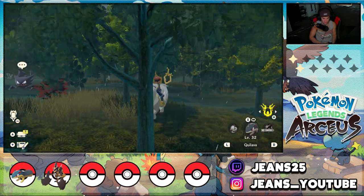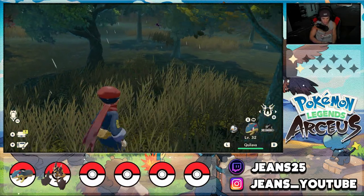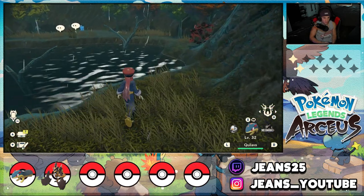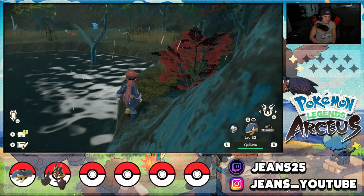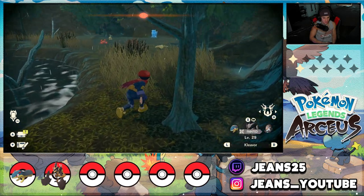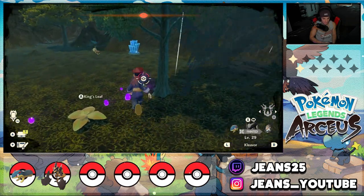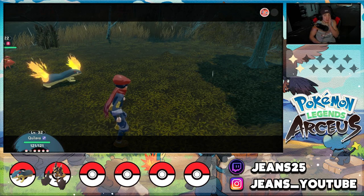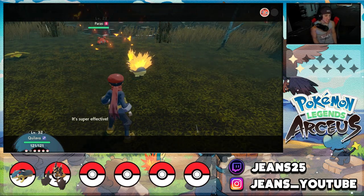We've got Gastly and Haunters — anything cool I really want? I think we're getting close to the area. There's a Pokémon in a tree — oh my dude, that thing's huge. This is the area I want to head to. Turtwig over here! Oh there he is — the long-awaited Turtwig! Turtwig, what's good? I gotta catch this thing. It sees me — looks like we're battling. I have to catch this thing. Can I just throw a Pokéball? Come on Turtwig, get in there.